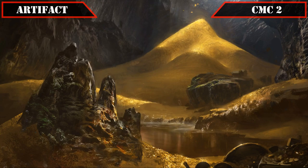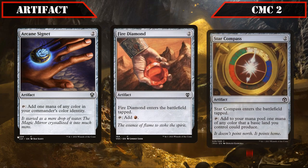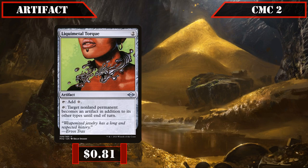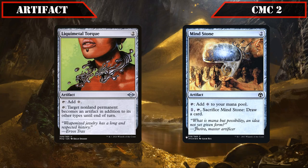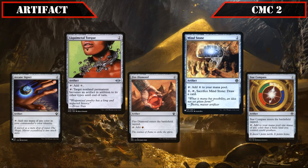More mana rocks join us in the CMC 2 slot: Arcane Signet taps for any color in our commander's color identity; Fire Diamond comes into play tapped and taps for red; Star Compass comes into play tapped and taps for any mana a basic land we control could produce; Liquid Metal Torque taps for colorless and can make target non-land permanent an artifact until end of turn; and Mind Stone taps for colorless and can be sacrificed to draw a card. All of these help us get to the 5 mana we need as quickly as possible to begin our dragon token creation.